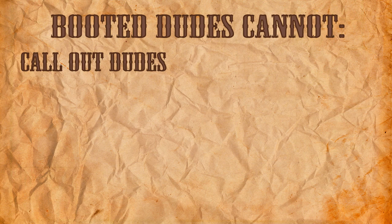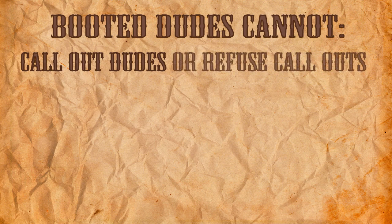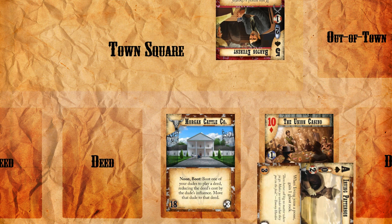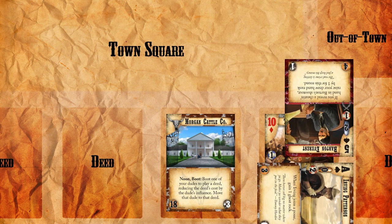Booted dudes cannot refuse the callouts of other dudes. This means that your booted dude is going to have to fight at least one round of combat against a dude that calls him out. In this example, it's pretty evident that poor Irving wouldn't survive the one round of combat unless he drew exceptionally well.